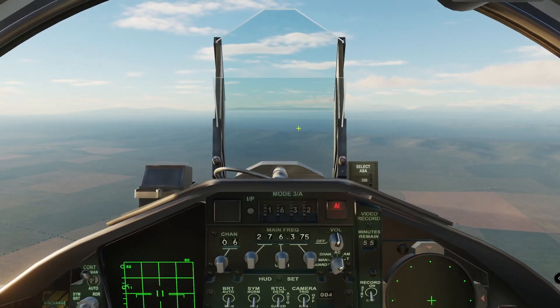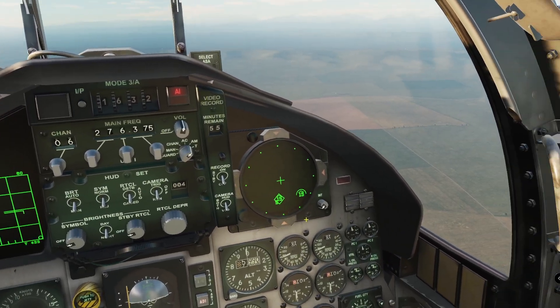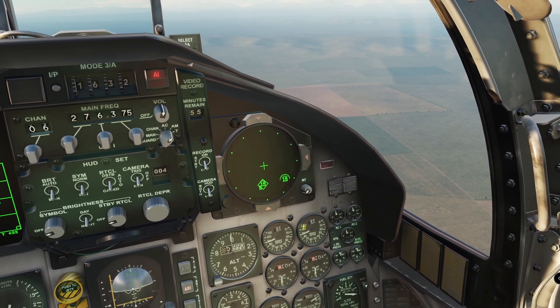I have turned the HUD off because that will also be covered in a different video. The next instrument display moving to the right is the TEWS, the Tactical Electronic Warfare System, also known as the Radar Warning Receiver, or RWR.